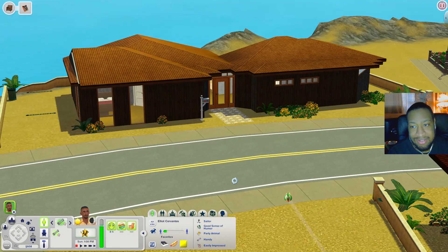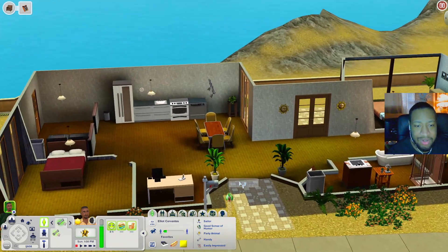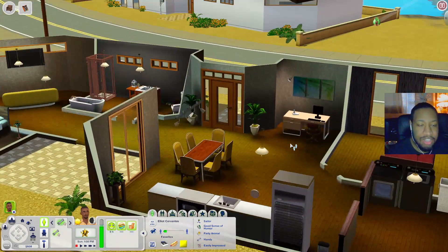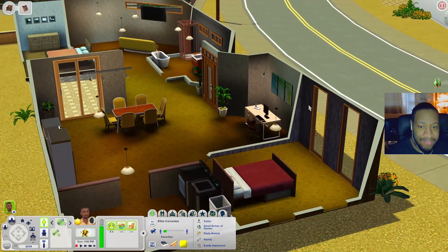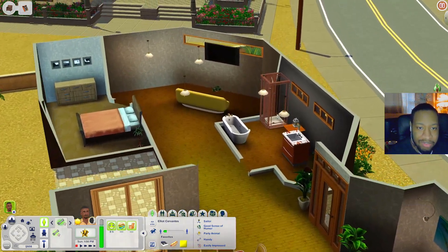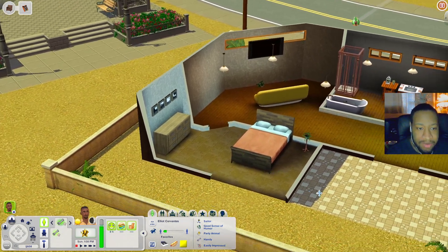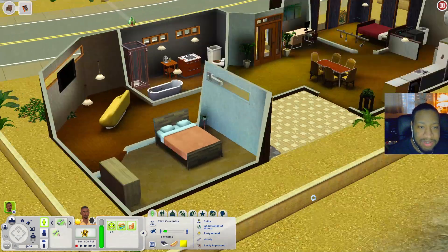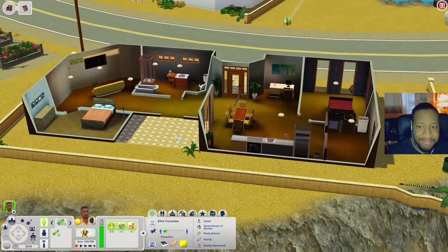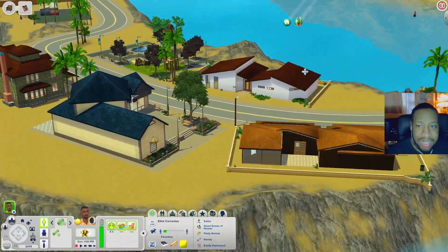This house has wood paneling on the outside, kind of a mid-century vibe. When you come in there's a kitchen with a kitchen table, a computer desk, a bedroom, a laundry room, two bathrooms, a little living room, another bedroom, and sliding doors leading out to the backyard. There's not much out here but you could add things on the patio area.